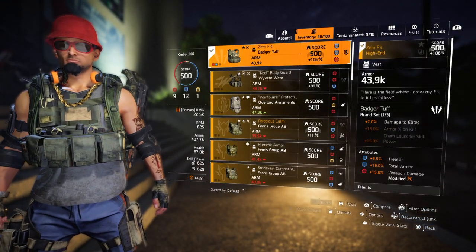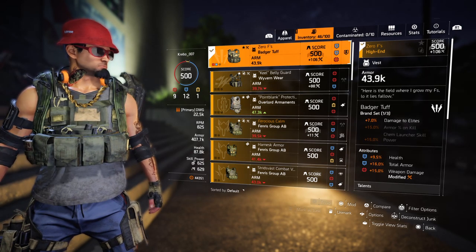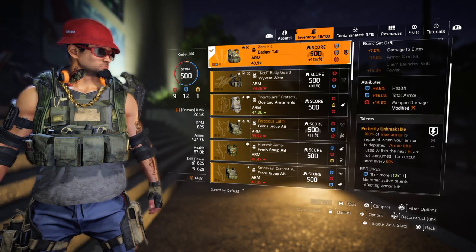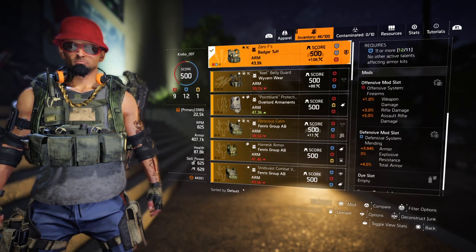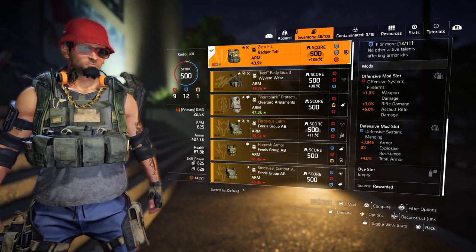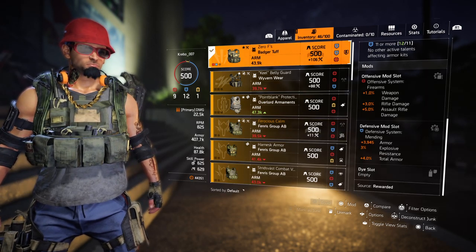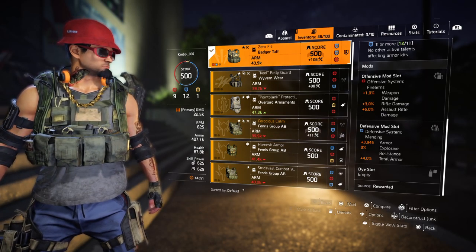Perfect Unbreakable, zero if's on this Badger Tuff chest. It gives me 7% damage to release, 9.5% health, 16% total armor, and 15% weapon damage. I have an offensive mod with 1% weapon damage and 5% assault rifle damage. I also have that new blue mod from the clan vendor available this week — I'd recommend you pick it up just for the explosive resistance.